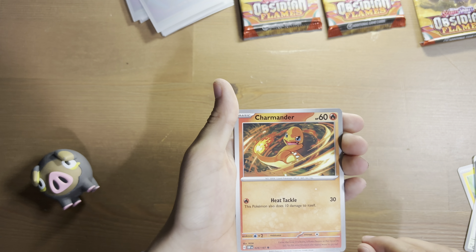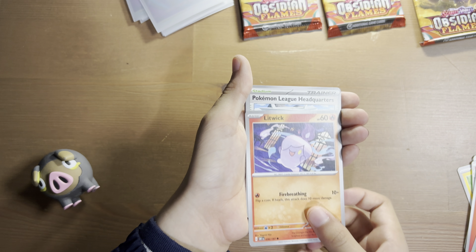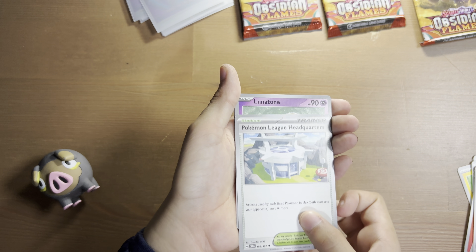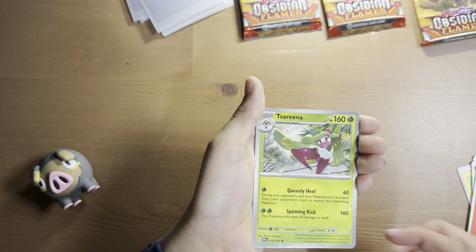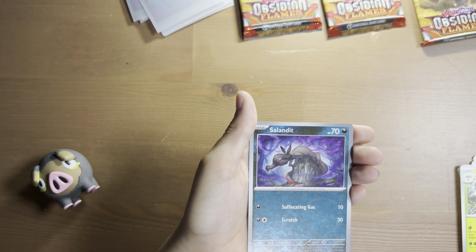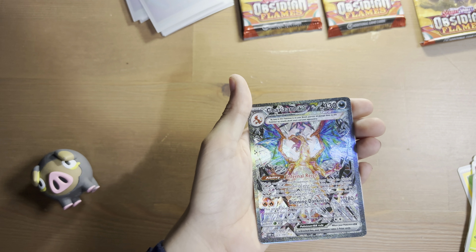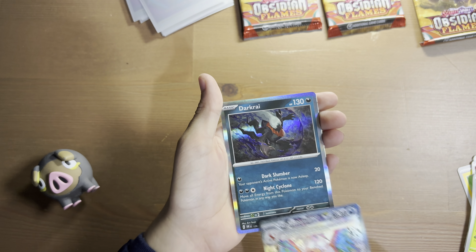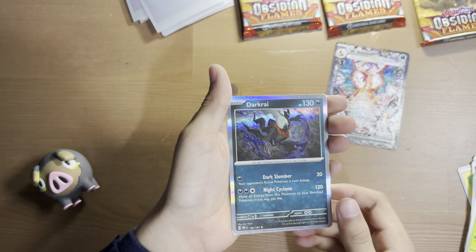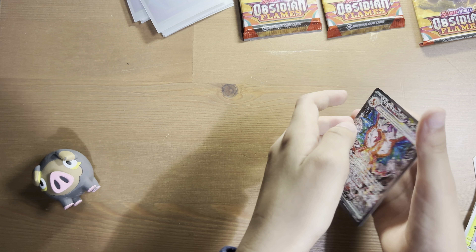Dratini, Charmander, Odino, Litwick, Pokemon League Headquarters, Lunatown, Tsarina, Reverse Hollow Salandit — ooh, Charizard EX! That's our second one, very nice. And Hollow Darkrai, basic psychic energy. This is amazing.